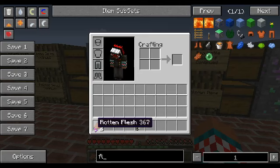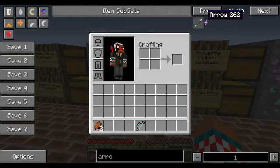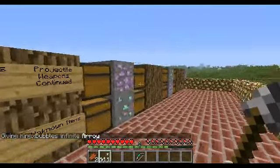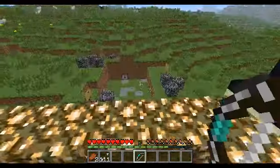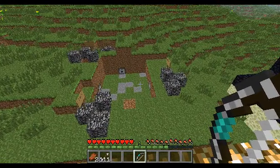Next we have projectile weapons — bows. The Diamond Bow is crafted with one diamond, two iron ingots, and three string. It does a little more damage than regular bows and has 384 durability. It has slightly more damage overall.